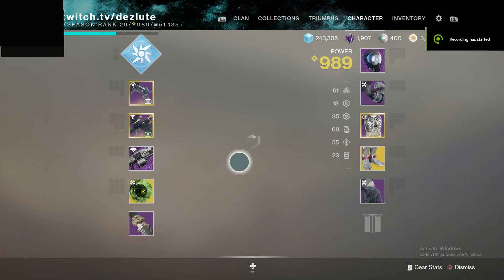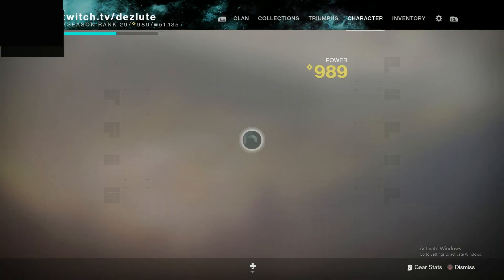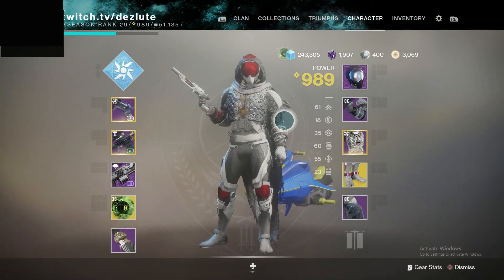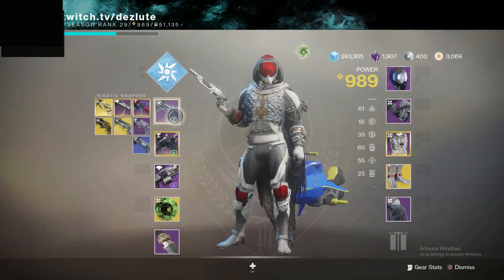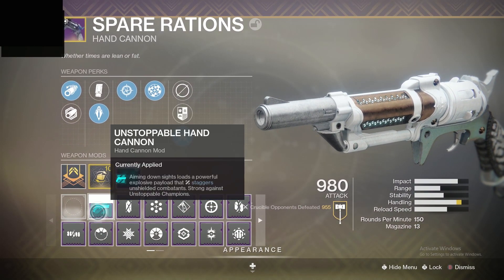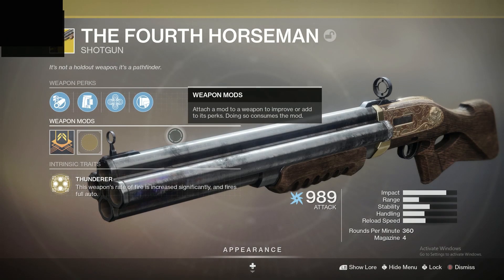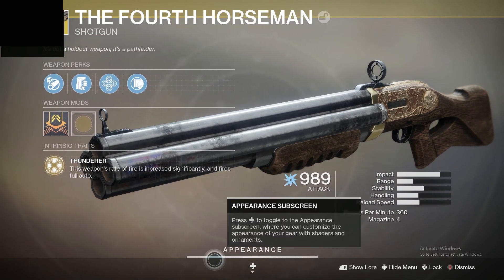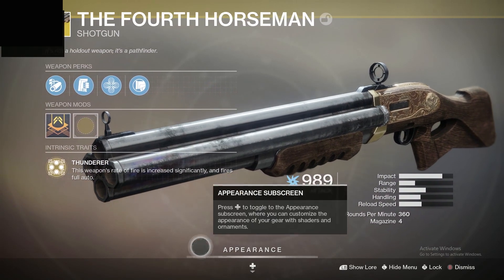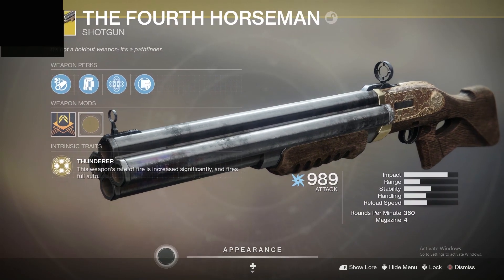In today's video I'm going to show you a quick method on how to nuke enemies that are higher level, especially champions in the legendary lost sector. First off, you need any hand cannon in your primary with Unstoppable Hand Cannon. Next you need Fourth Horseman — it's easy to get, you just need to complete a legendary lost sector. You can pass all the enemies and nuke the last one.